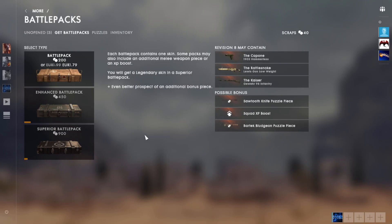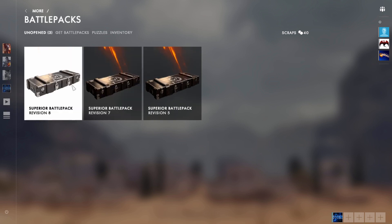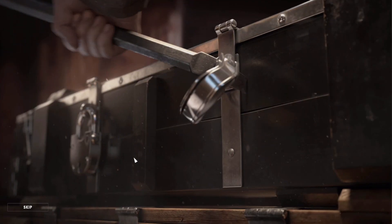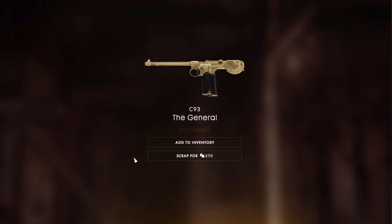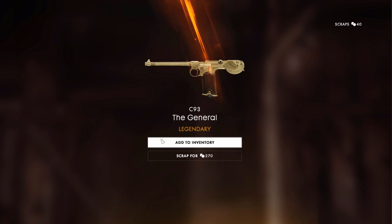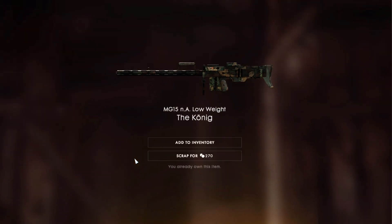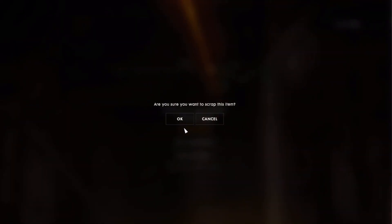So those are the three ways to get battle packs easily: play War Pigeon, play Deathmatch, and play Rush — sometimes those games are fast. In War Pigeon especially, games can be under five minutes because some teams are so good at carrying the pigeon. Trust me, try these out, especially games where people leave quickly. Thanks for watching, don't forget to subscribe — salute!